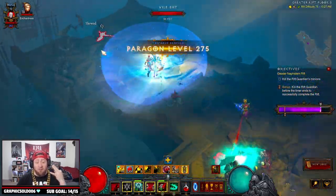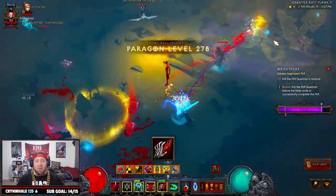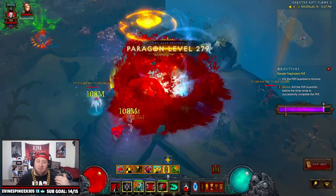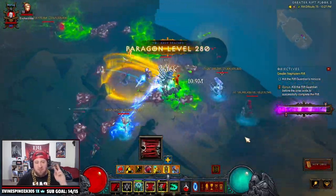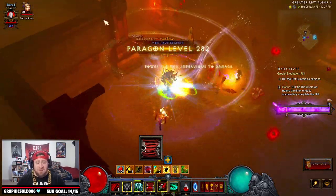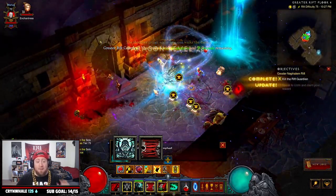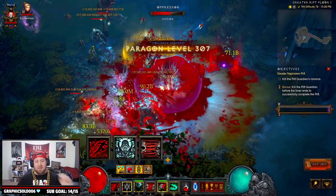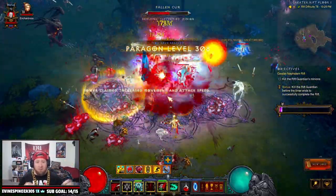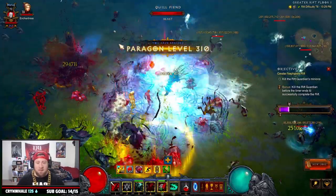You're only going to be using three skills. Your main skill is Siphon Blood — whenever you come up to a pack, all you do is cast Siphon Blood and it automatically casts Death Nova/Blood Nova. You have to have Blood Nova on the skill bar for your Simulacrum, so when you start a GR you pop Simulacrum and get your two copies casting Blood Nova, which deals insane damage. The other two spells are Bone Armor: Desolation to stun groups and for survivability, and Blood Rush: Potency to bounce around to each mob.